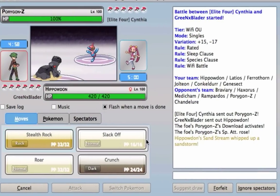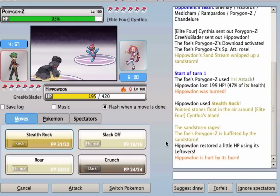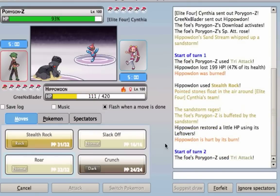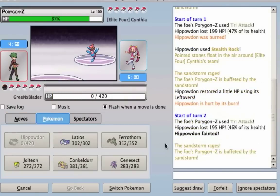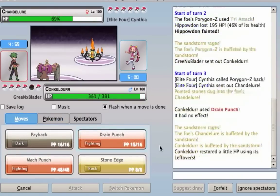I'm leading off with my Hippodon, chucking out the Stealth Rock to take out a percentage of my opponent's health every time they send out a new Pokemon. I just want to say I apologize for not animating this battle to make it look more presentable and entertaining, but unfortunately the website to convert those logs is down or crashed. I hope that comes back up soon because it'll make the battle look a lot more amazing.